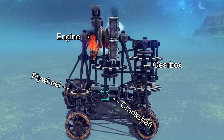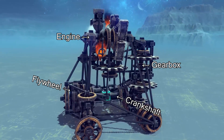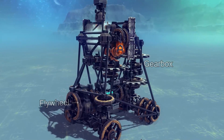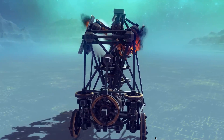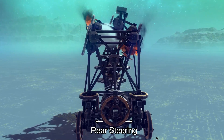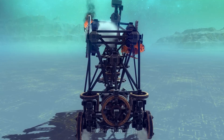The engine captures impulses of power from the steam cannons and transfers them to the crankshaft and flywheel. There's a gearbox located at the front to transfer power from the crankshaft to the front wheels. Steering blocks at the back allow the rear wheels to pivot so the vehicle can turn.